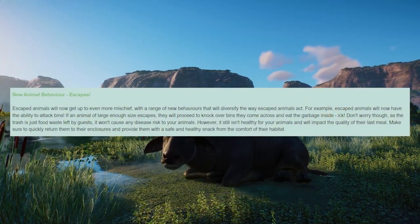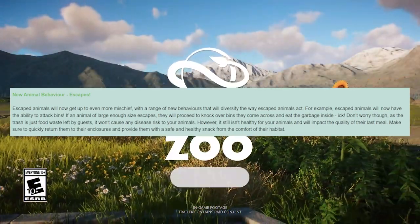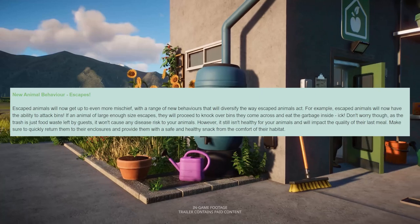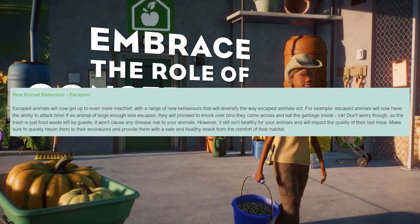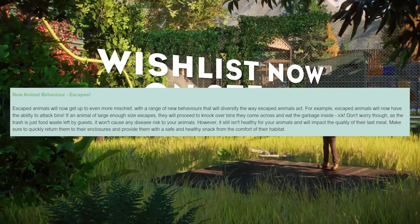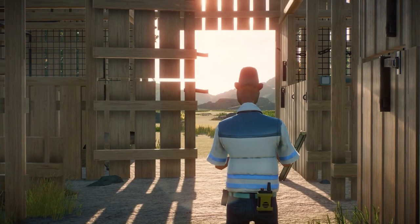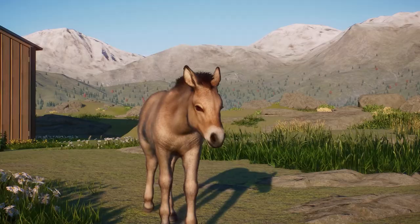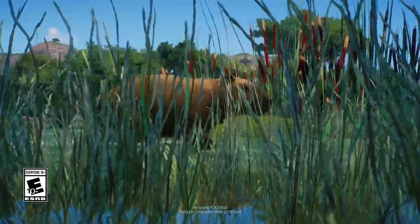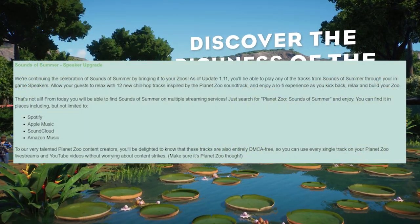Then we have a new animal behavior — escapes. When your animals escape from habitats, they'll be able to cause mischief: they can knock over bins and eat garbage, though this will impact their last meal quality, dropping it down. Only the bigger animals will be able to knock over bins and fences. It's really cool that they are still introducing things like this to the game.